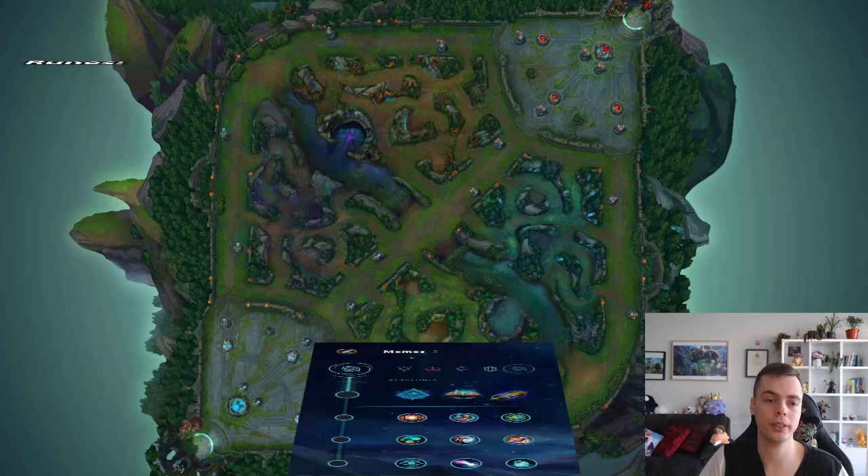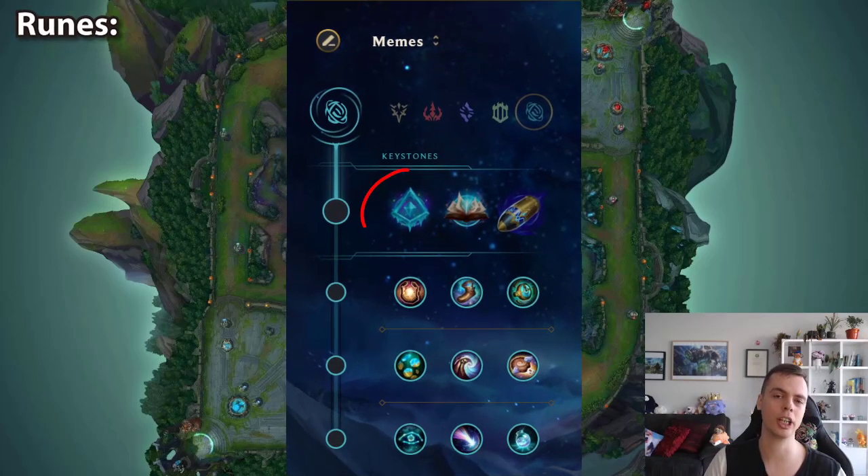Let's talk about runes. From my experience, Glacial primary should be run almost 10 times out of 10. Comet scales too poorly. Aery — you can only make an argument for it when you're versus a warden, and even then you can still win lane and scale better with Glacial. Her Q being able to land as both an engage and a disengage tool gives so much value to Glacial. So you're taking the Inspiration tree.